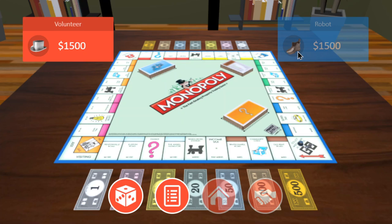A certain player hands out money and each player gets the same amount to start. Each player will start off with $1,500: two $500 bills, four $100 bills, one $50 bill, one $20 bill, one $10 bill, three $5 bills, and five $1 bills — which sums to $1,500.